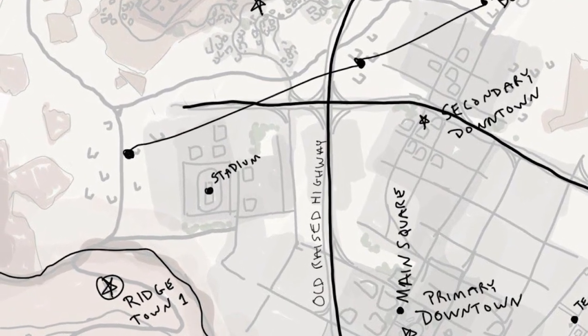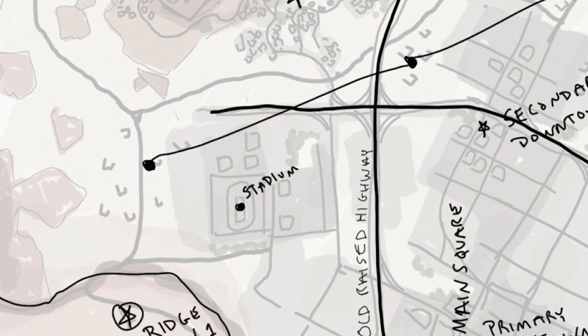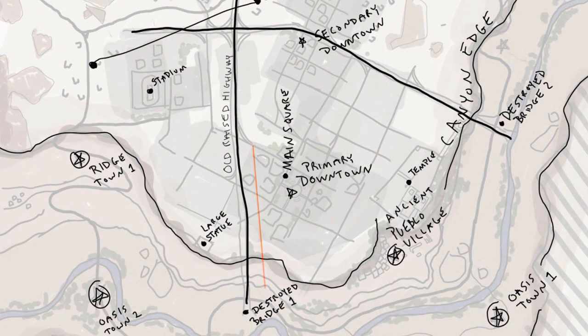we would be looking at one main large center area surrounded by tight corridors, entranceways, and raised stadium seating — making for some tense close-quarter combat or long-range across-stadium gunfights. We also have two destroyed bridges heading in from the east and south.